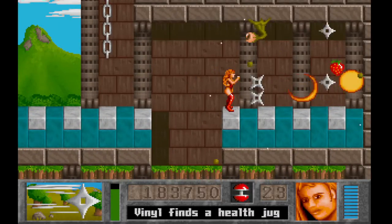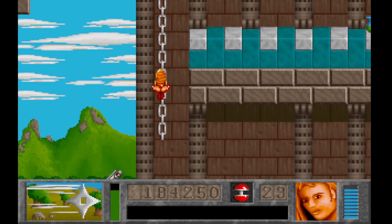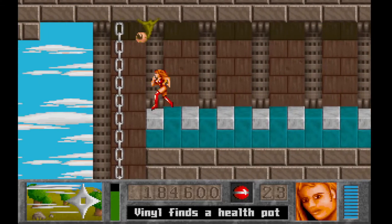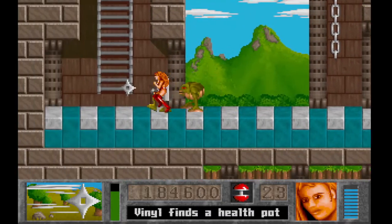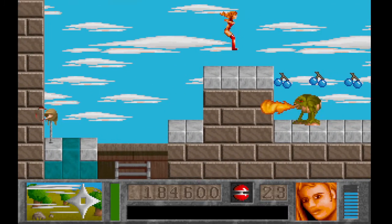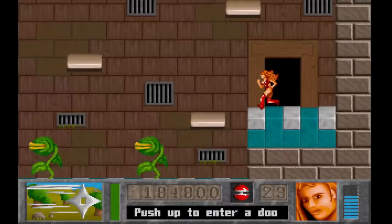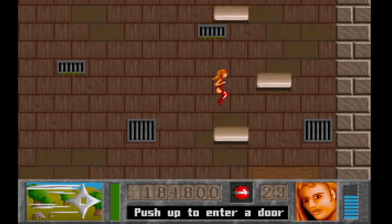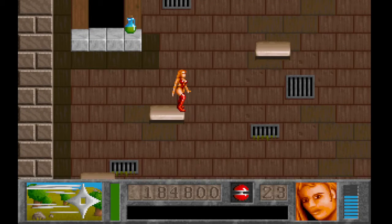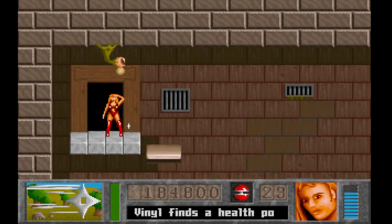That health jug couldn't have come at a better time. Come up here, grab this blue key. Blind jump down, take the checkpoint, just kind of ignore everything there. Come around here, and now we're on to another set of platforming. The nice thing is it does take into account where you're at and all that stuff.